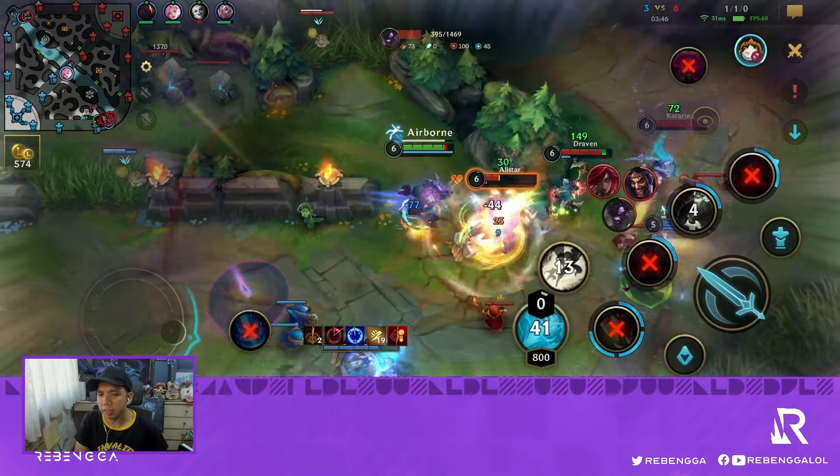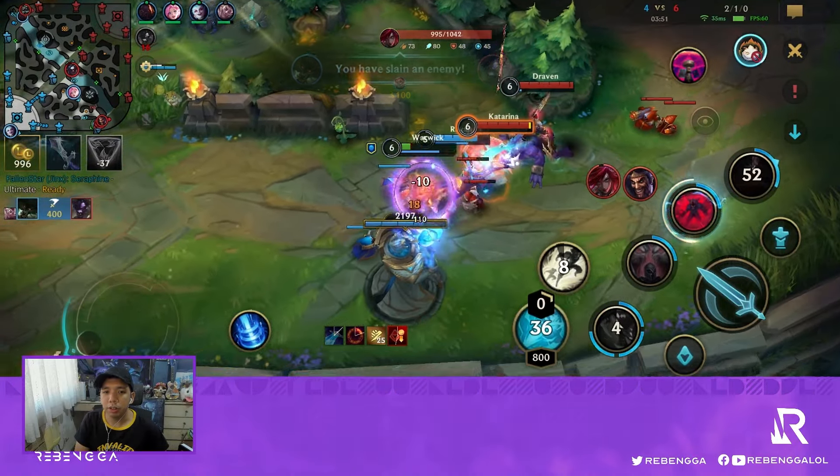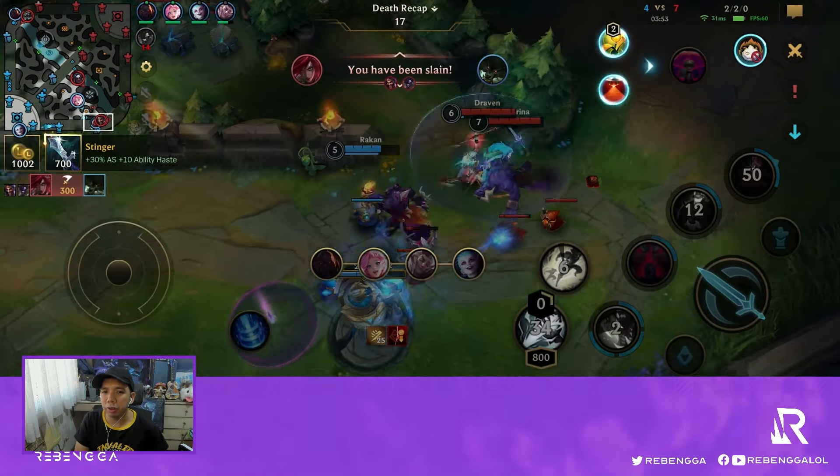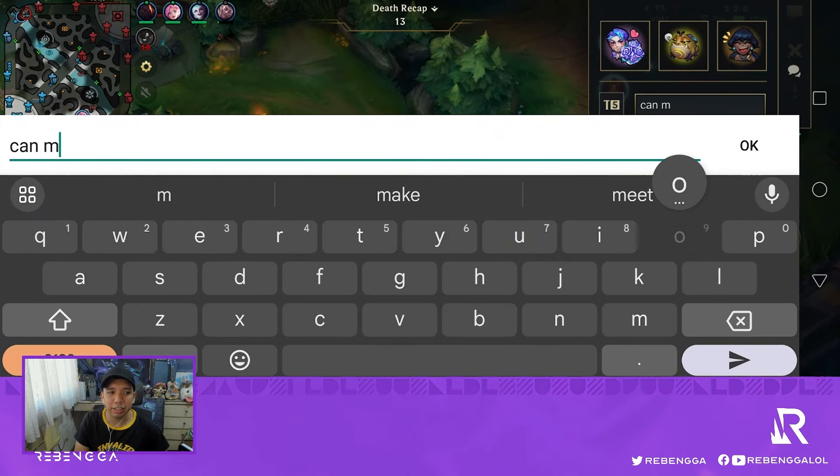We force out his ultimate, and once he's a bit too far we have our ultimate to chase him down. Third skill for more durability, but they just deal so much damage with Katarina getting the reset.